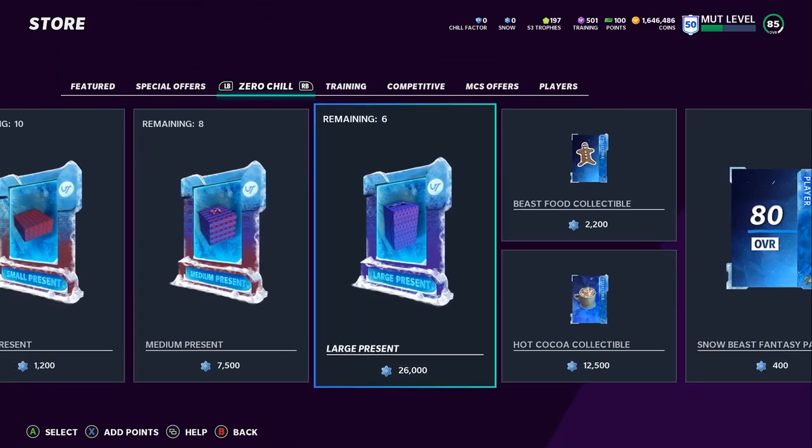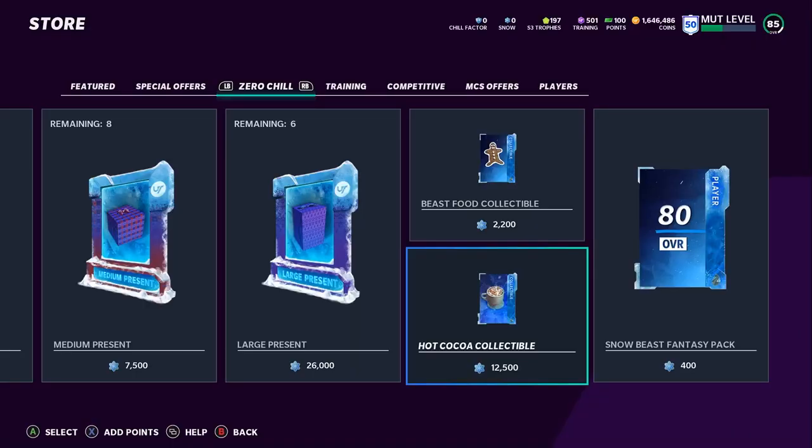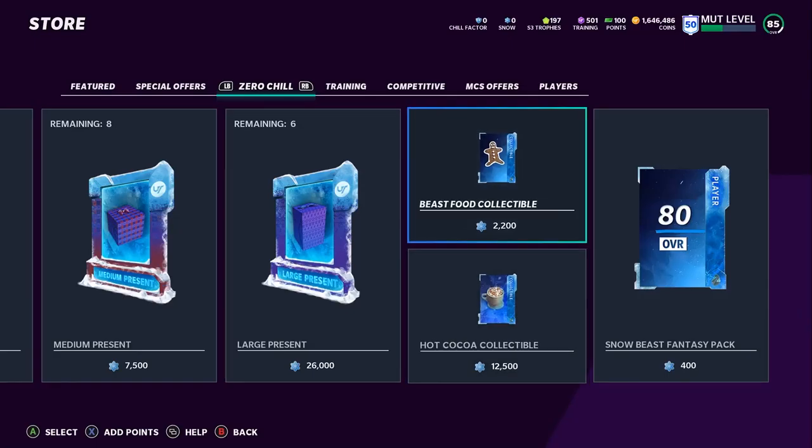If you want the Jonu Smith, I highly recommend you pick up the hot cocoa collectible and go get Jonu Smith. You can do the set form, but if you are spending snow and you want that Jonu Smith — he's 92 speed, and if you have Sprinter you can get up to 94 speed, a lot of potential. Jonu Smith has the best hands in the game, so go pick up a hot cocoa collectible.